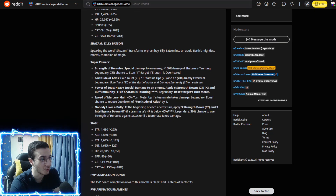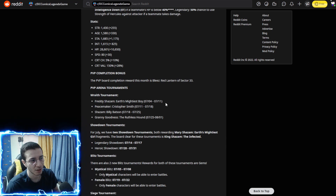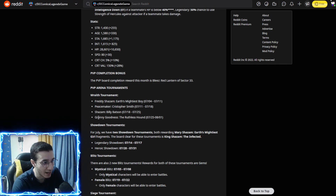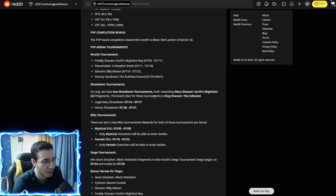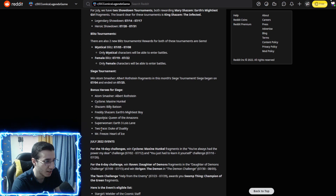The PvP completion bonus will be Blizz — she can work with two-turn death immunity and taunt, but she's pretty squishy. The race tournament will feature Freddy, Shazam, Peacemaker, Shazam, and Granny Goodness. I'll probably grind Granny to L3 or L4. The showdown will reward Mary, Shazam, and King Shazam from the board clear. Blizz tournaments are mystical and female, and the siege bonus characters are Cyclone, Shazam, and Freddy.